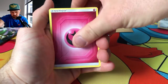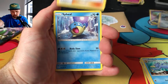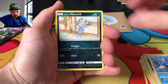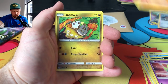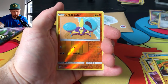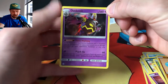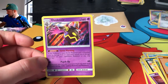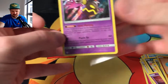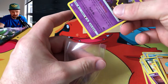Let's just get this Cosmic Eclipse out of the way: Energy, Ambipom, Golduck, Weavile, Alolan Meowth, Rotom, Pangoro, Jangmo-o, Crabrawler, and a Dusknoir. Very nice — I don't have a Dusknoir holo, that's pretty sick. Still a little bit hung up on that Hidden Fates pack with an Articuno that I don't think is even from Hidden Fates, but anyway — moving on.